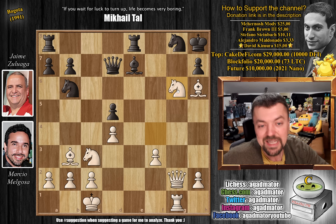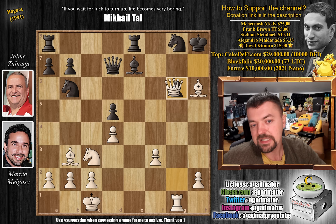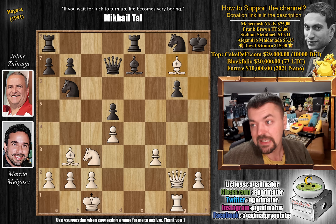H-captures on g6, the only move, and now you don't want to ruin the game by playing queen captures on g6 — because then bishop f6 and everything is covered; there's no way to continue the attack. But in the game, after h-captures on g6, white just played bishop to g7 with check, and on move 21, as the title suggests, Zuluaga resigned the game as there is nothing more to be done.